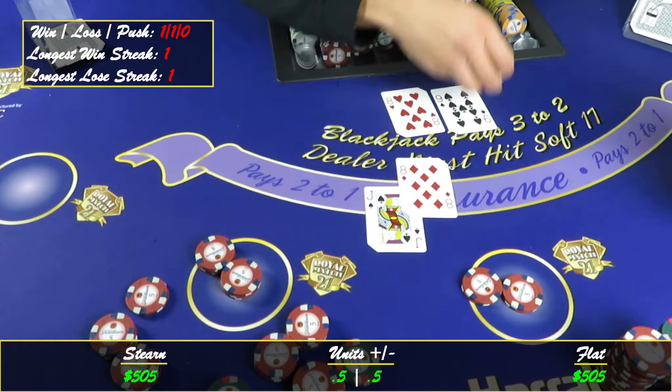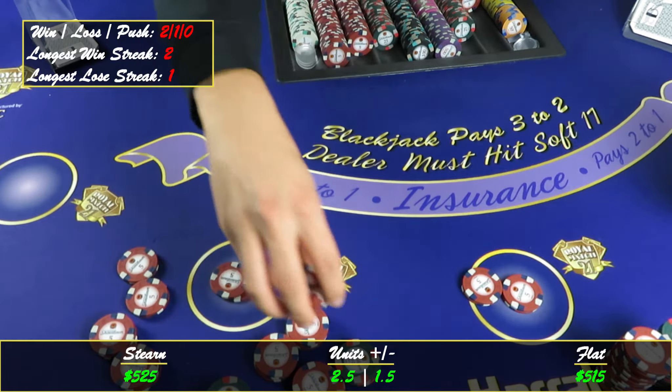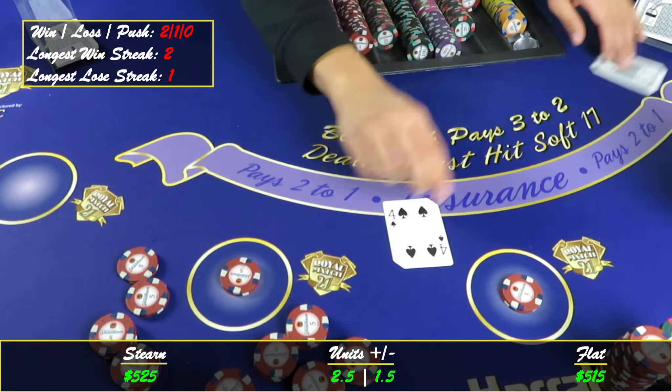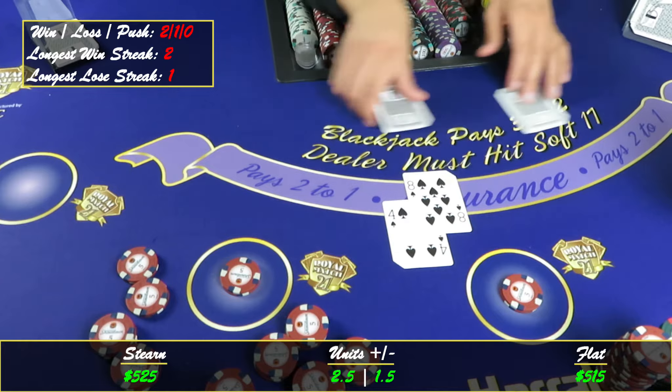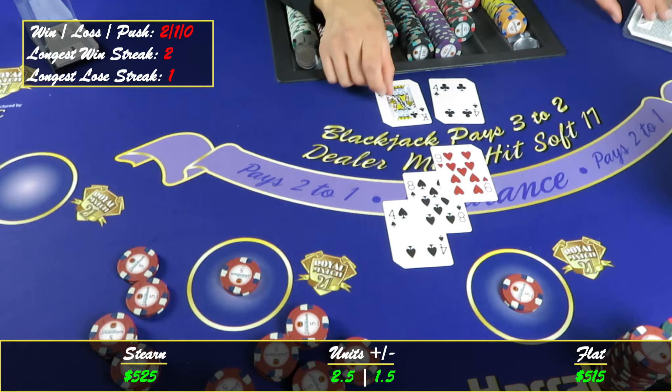So we're just going to press up regular, like as if we didn't win a blackjack. Got eighteen on eight. Seventeen — that's a win, so we won two in a row, we get to start over back at our regular ten dollar unit.